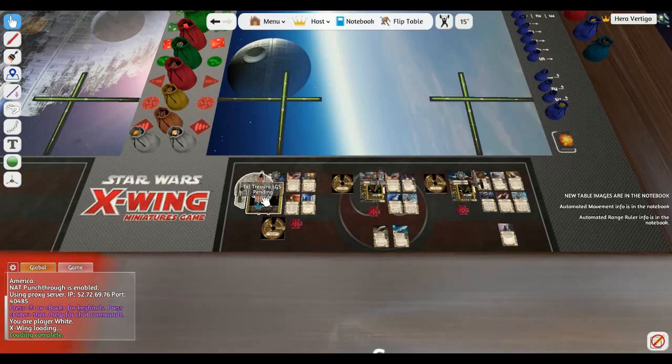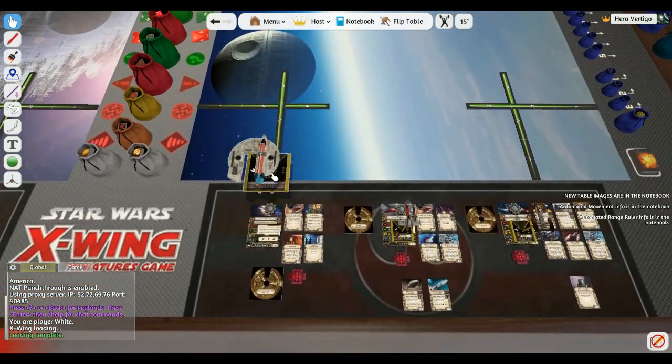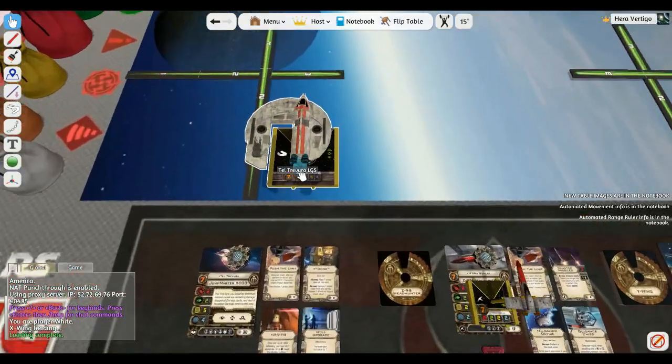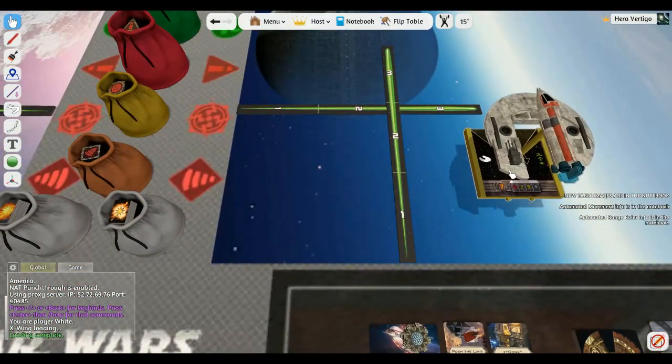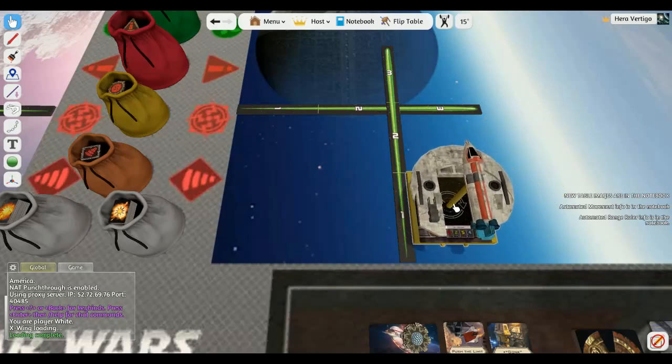The ship is already configured - see how it says LGS there, pending. So really, let's go ahead and put this guy down. One thing that helps with moving stuff and lining things up really easily is the physics-based movement system.